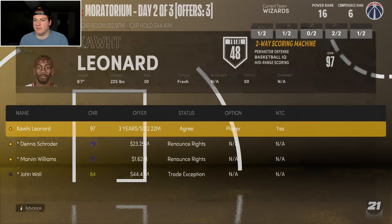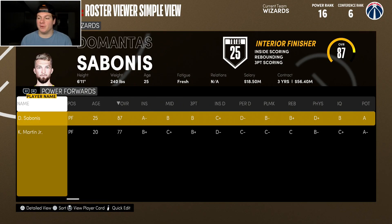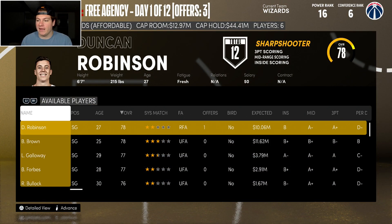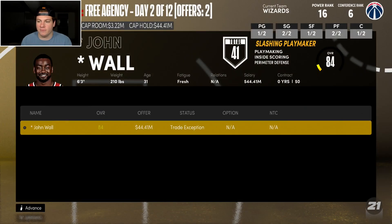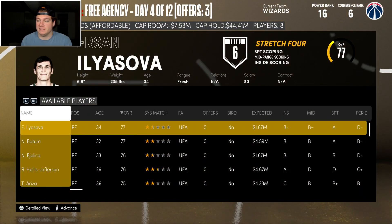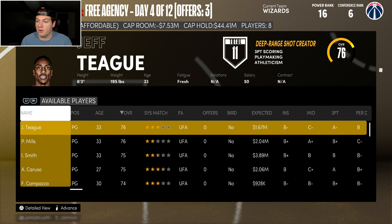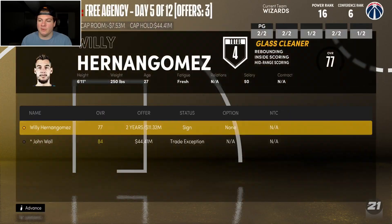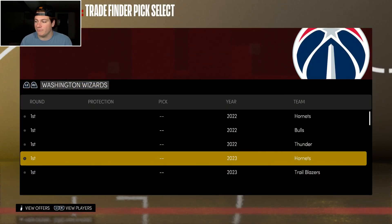Now we've got to work on the bench a little bit. Maybe Duncan Robinson off the bench — beautiful. Maybe Dennis Schroder can come back — beautiful. I need a backup center and we can basically call this an offseason. This team is looking a whole lot better than I thought. I'm going to roll with Hernan Gomez as backup center. I have a lot of first round picks and I think at least one will hit.